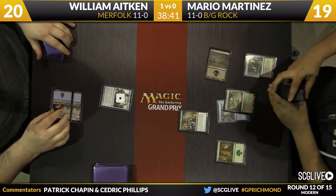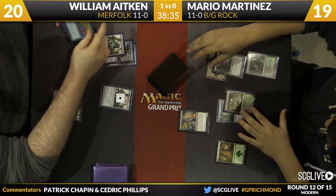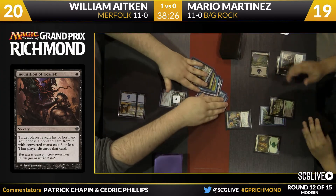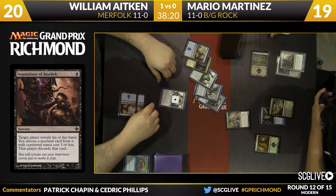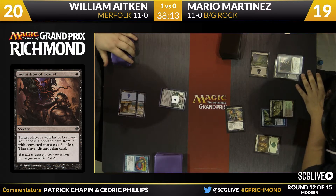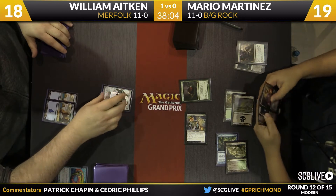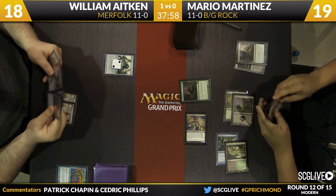Dark Confidant reveals Verdant Catacombs, which Martinez plays — he goes down to at least 19. There's a Spreading Seas on the Woodland Cemetery, which is a pretty big deal in this match as we saw in game one — unblockable off Masters and Lords, and messing with the mana base trying to cast Phyrexian Obliterator on turn four. An Inquisition of Kozilek shows a hand of Aether Vial, Master of Waves, Phantasmal Image, Lord of Atlantis, Cavern of Souls, and an Island. The Lord of Atlantis is discarded but William draws a replacement copy.